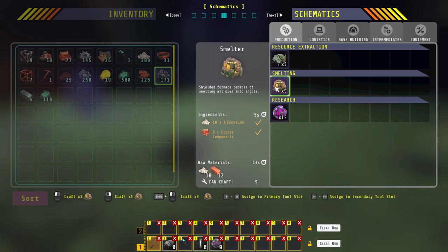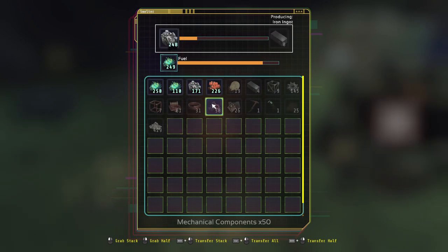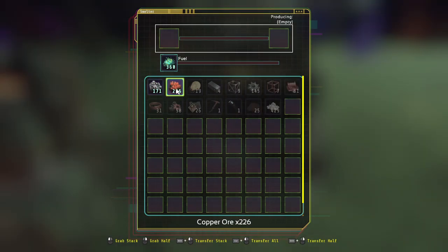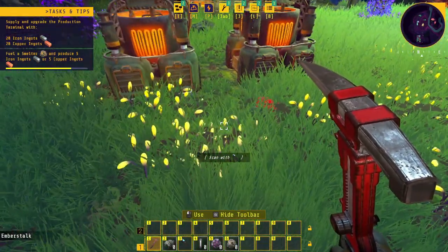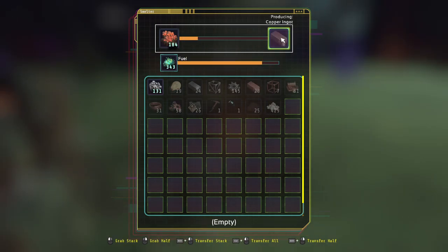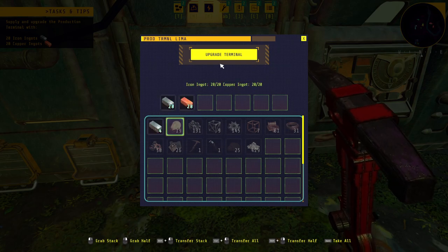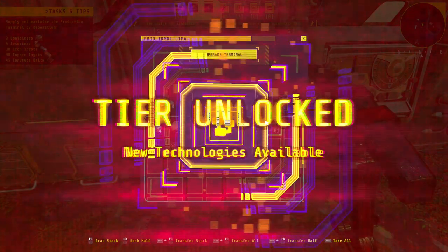So we go to the tech tree now. Smelter — hold to activate. I can make nine of them, however I'm going to make two so I can smelt the copper and iron. What I'm going to do is do half the fuel, then chuck the whole stack in there. So now if I do all of that in there and all of the copper ore — ingots smelting! Oh, this is really good. Now all I've got to do is wait until 20 of these have been produced and then we can go and upgrade our terminal.